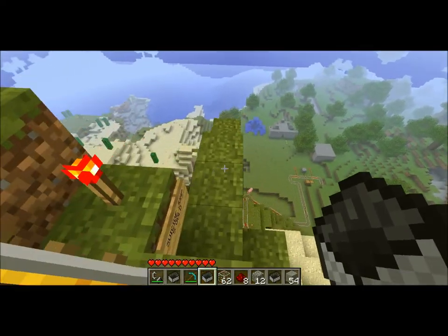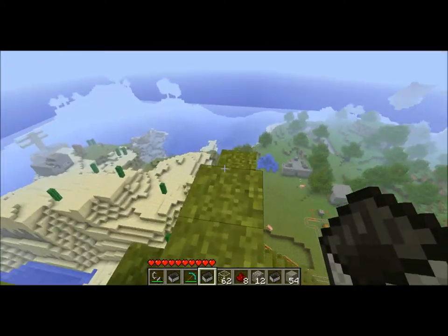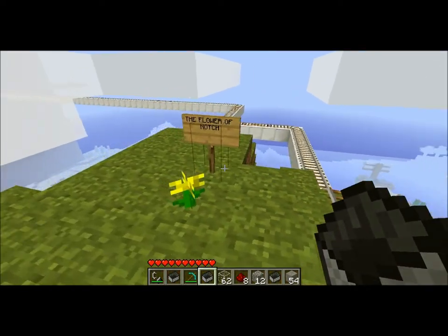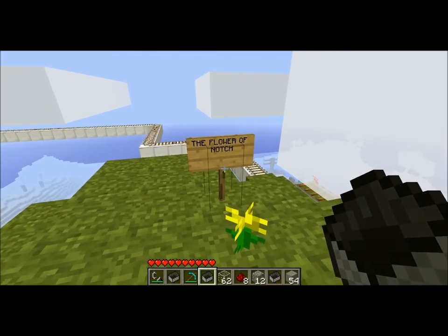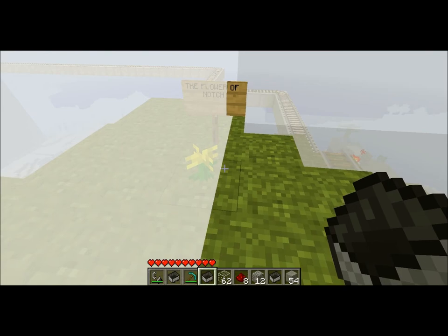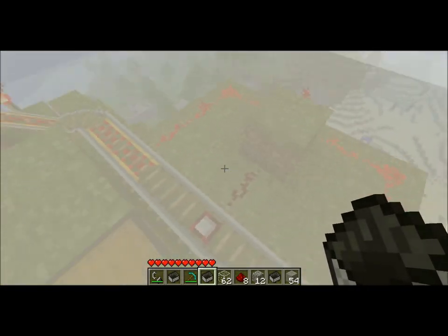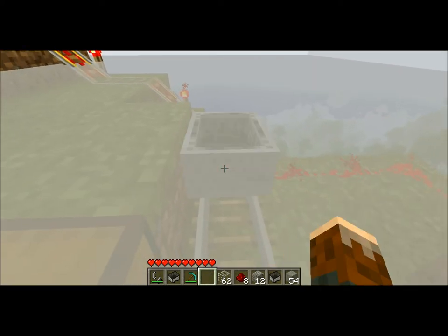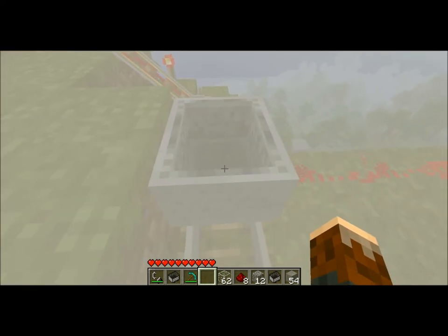We have a thrill ride — suicide jump, five gold, give it your best shot. Hope you live. If you do, we'll kill you to keep our ratings. Anyway, here's the Flower of Notch. You do not punch this flower, or Notch will smite thee. And if you're gonna come on the server just to do that — I swear — you don't even know the amount of rage I'm going to dump on your face. Rage and fire — great tasty combo.